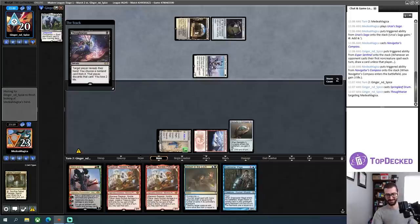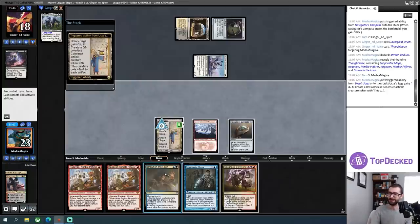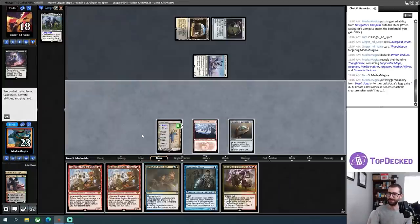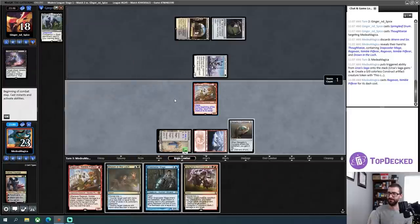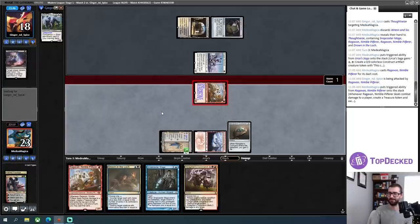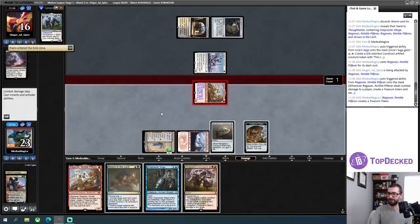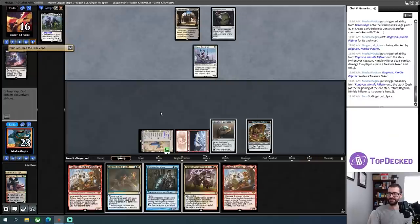I have now lost the Ren and Six that I essentially took a time walk on myself to set up. What is this spice? Culligan's Command — not a great draw here. I am going to lose this Urza's Saga without having gained a token out of it, or maybe gaining one token if I sack the treasure to do it.